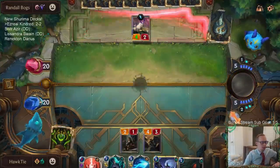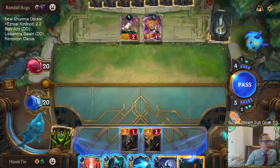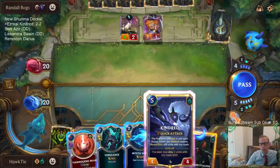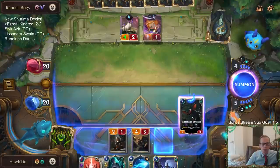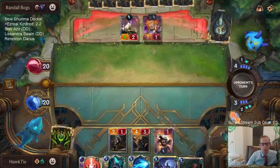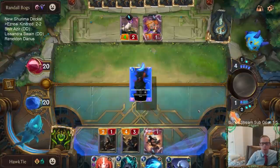Now we definitely want that with the Evershade Stalker. I forgot the prediction while we're doing the other stuff, so it should be up now. They do play Zoe. So I can go Kindred and then try to Mystic Shot Zoe, or just play this Evershade Stalker — I think I'm just going to play this Evershade Stalker and get a free two-drop. Let's take the Green Glade Duo.